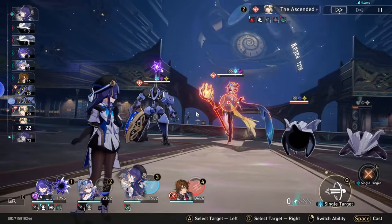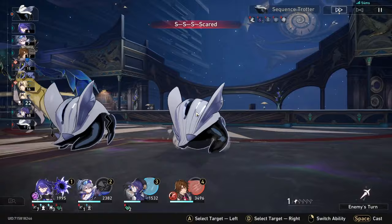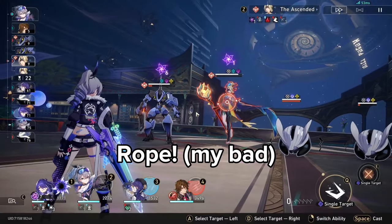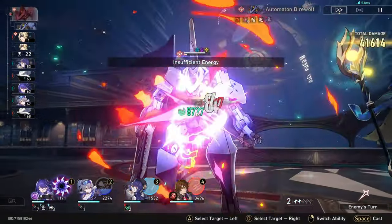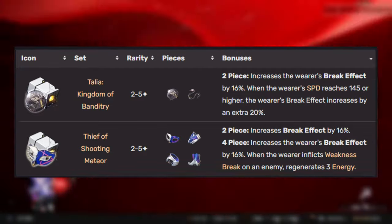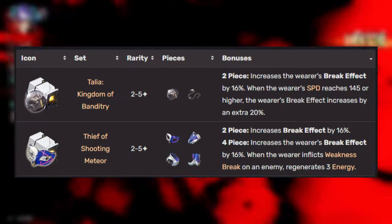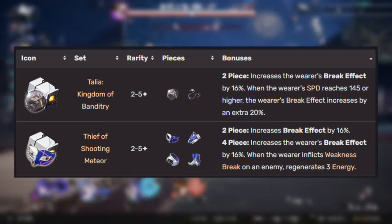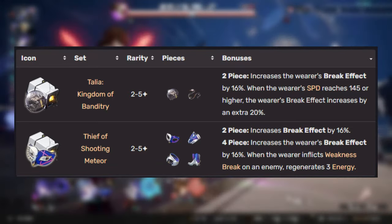But in Gallagher's case, you're better off using a break effect light cone. If you're struggling to reach 150% break effect, you can always use a break effect planar ornament sphere — this will give you 65% at level 15. And to increase your break effect even higher, you can use, same as with Ruan Mei, the two-piece relic set that gives 16% break effect. For even more break effect, you can use the two-piece set of planar ornaments Talia: Kingdom of Banditry, which gives 16% break effect and another 20% break effect on top of that if you can manage to get 145 speed on Gallagher.